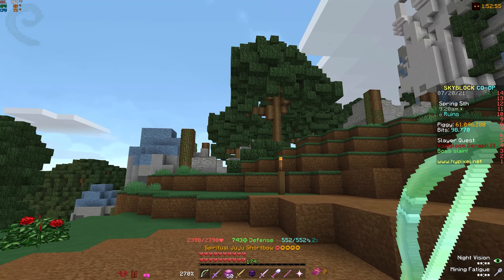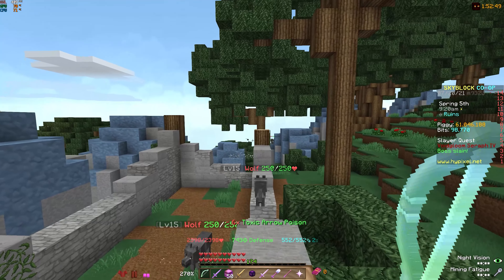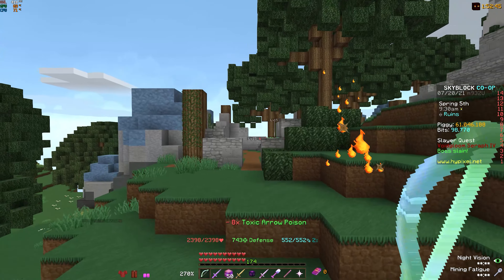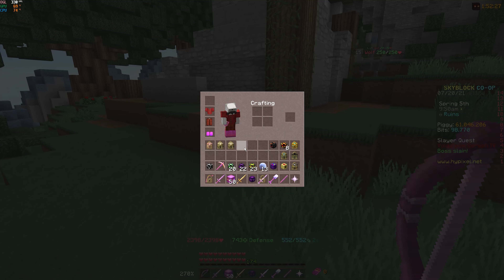First, we're gonna try shooting some arrows normally. I'm not even shifting and the poison is disappearing. Infinite Quiver has no effect on it — that's really sad. Infinite Quiver has actually zero effect on toxic arrow poison.